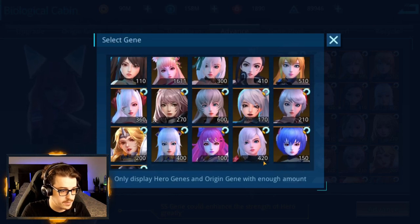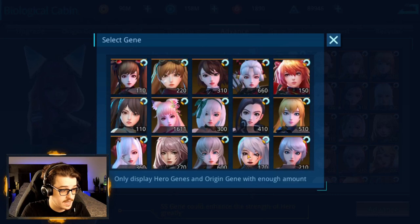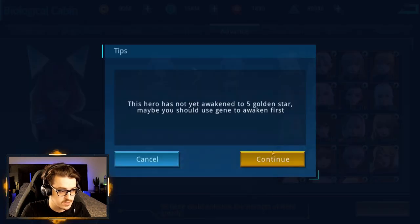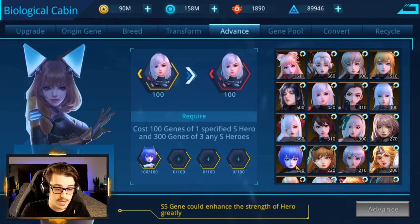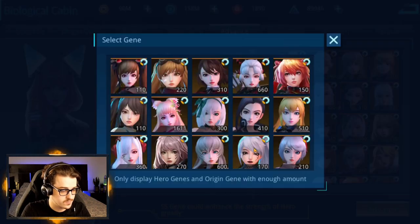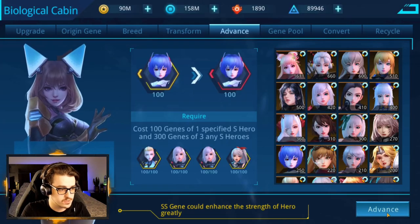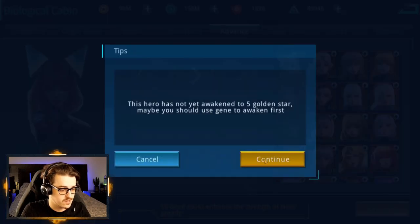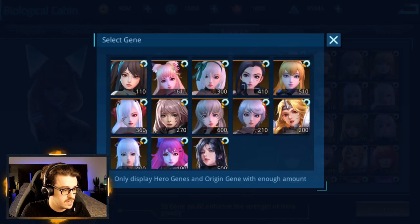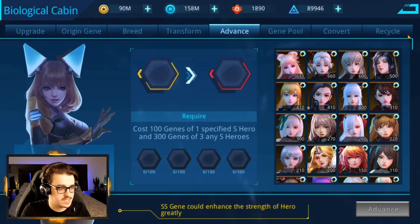That looks good to me. Who are we going to pop in as food? I'm feeling this Shy Girl here because we don't have another Sergeant copy. I want to go check who Battle Artist needs — it actually needs Shy Girl, so I will keep a Shy Girl around. We're going to pop in two Battle Artist copies and also this Punk Guitar. Advance — and let's make a Battle Artist to S-tier as well, popping in Storm Witch and Raging Angel. That's three S-S-tiers we've made.